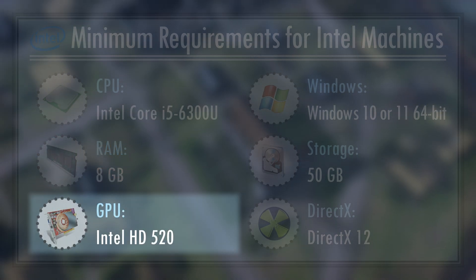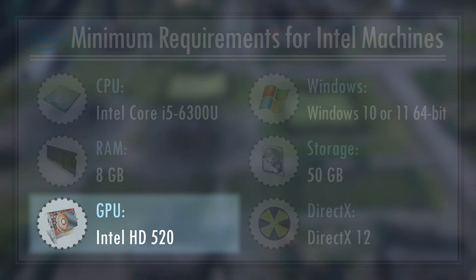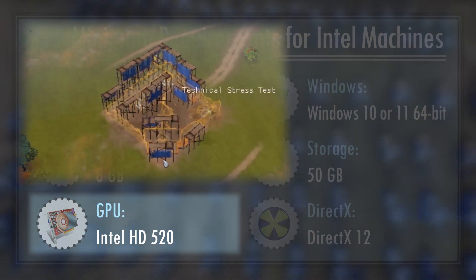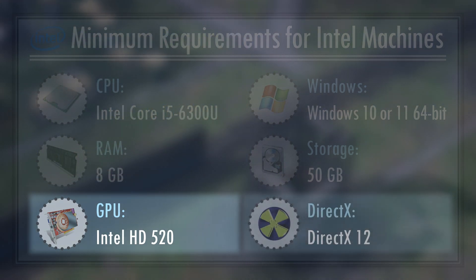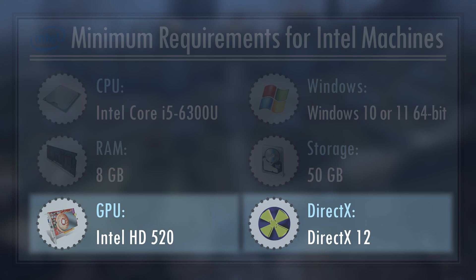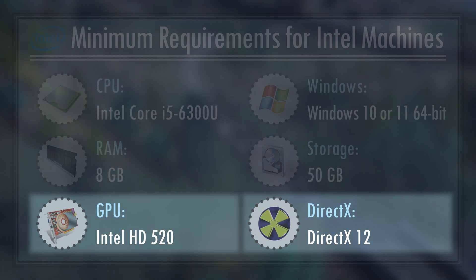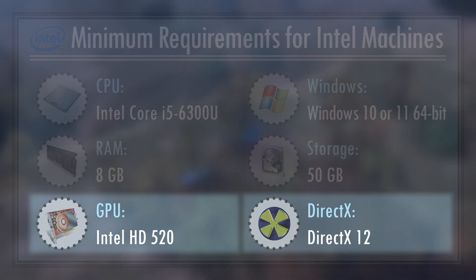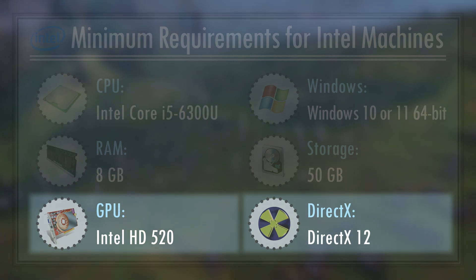Next, of course, are the graphics. Intel HD 520 is a truly garbage GPU, but don't worry — you could play the game on even worse ones. The theoretical minimum is that your GPU should support DirectX 12. This means Intel HD 5500 or newer GPUs should be fine. The reason why we can't run the game on older CPUs standalone is because they came with the Intel HD Graphics 3000 and 4000 variants, which are only slightly better than a potato at running games, and they also don't support DirectX 12.